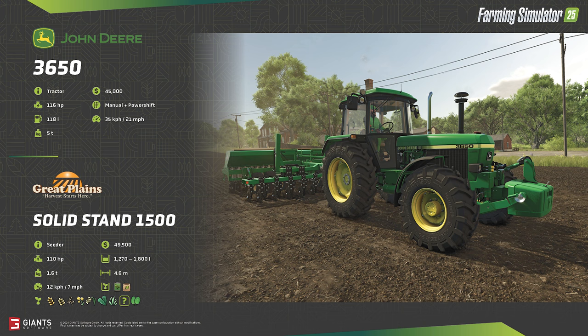The Solid Stand 1500 can also fertilize your crop, as it has a combined storage capacity between 1,270 and 1,800 liters depending on the configuration. A fairly light implement at only 1.6 tons, it pairs well with the John Deere on fairly flat and even ground, as the seeder has a required power rating of 110 horsepower.